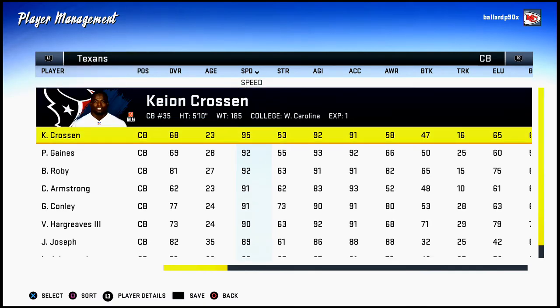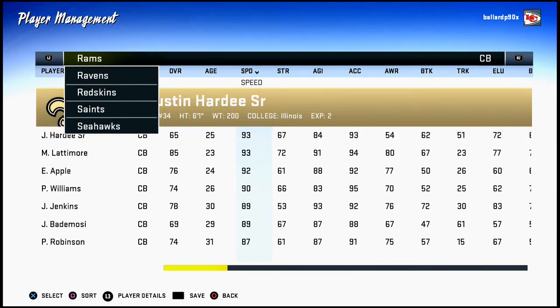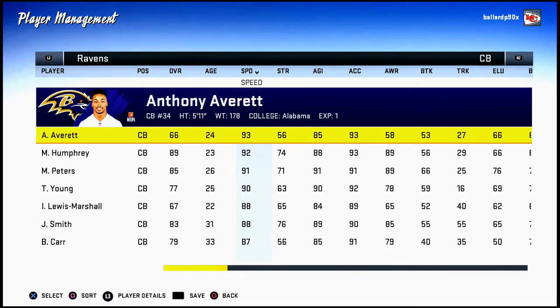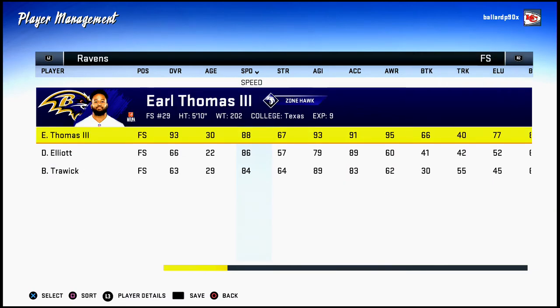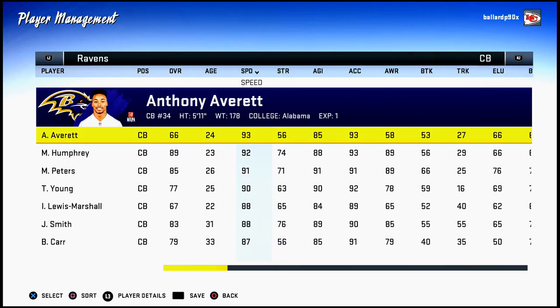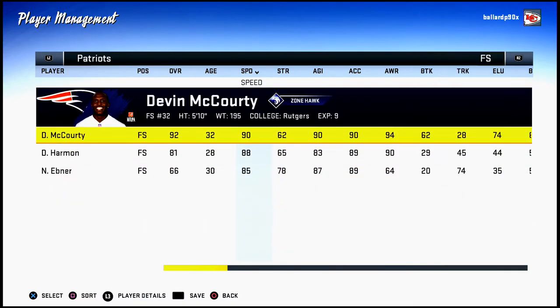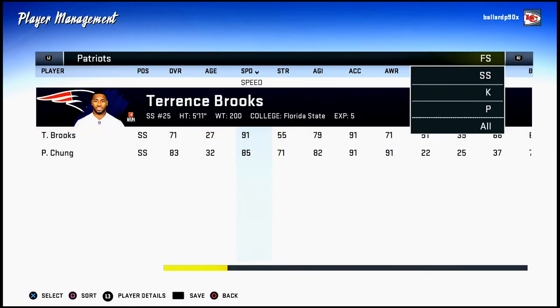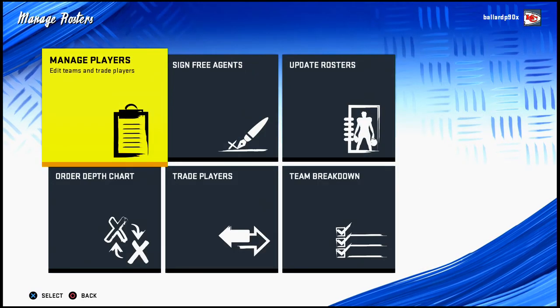The Texans have a couple of really good corners, the Steelers have some good corners, the Seahawks have some good corners, but the team with probably the best secondary in all of Madden is actually the Ravens — four guys with 90-plus speed, plus Earl Thomas and multiple safeties. The Patriots are close with one corner at 95 speed and two safeties over 90 with Zoned Out and Manned Up.